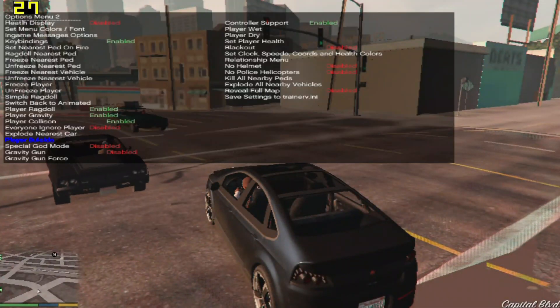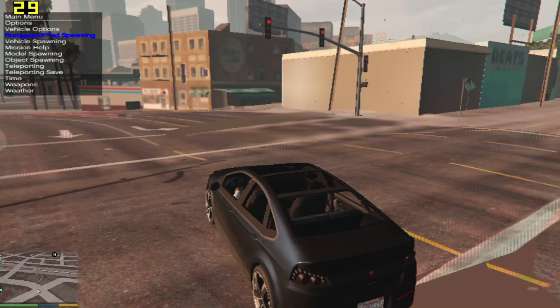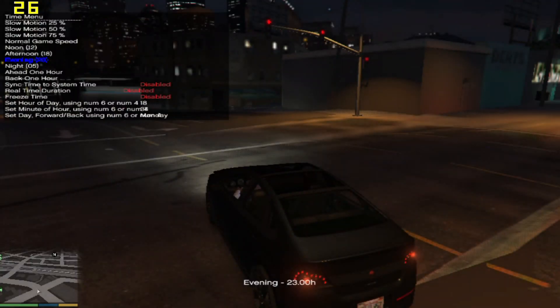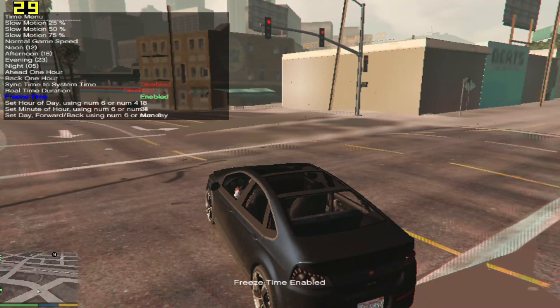Press F4 and then go to the options section. Enable no pizza, no cars. Now go to the time section. Select afternoon or your favorite time and freeze it. This is optional — you may do it or you may not.